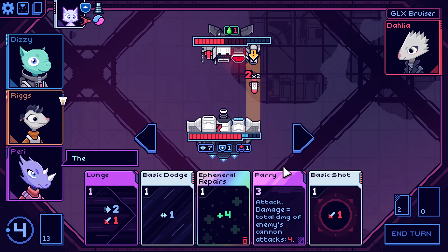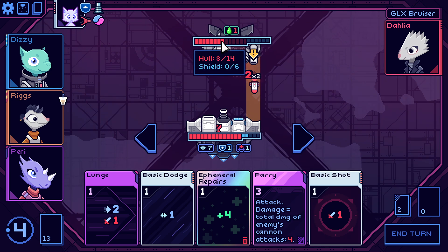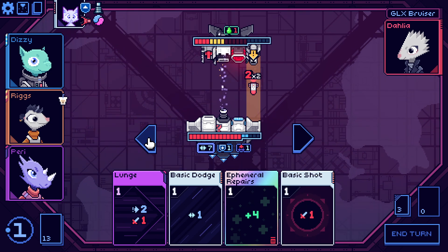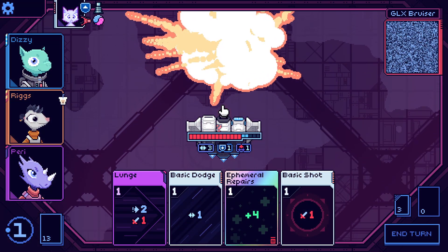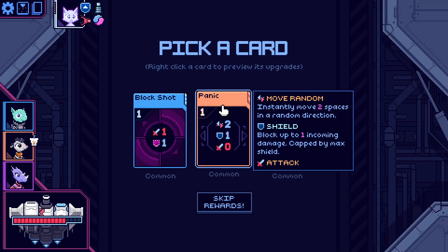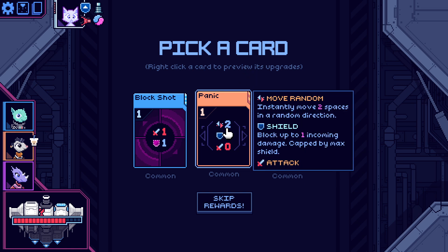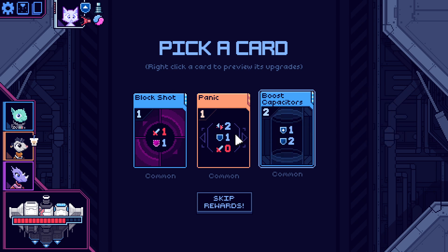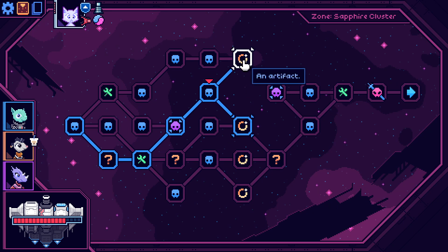That's going to do four and he'll be down to eight — and then we dance. It works! Panic — instantly move two spaces in a random direction, block one damage, do zero damage. Well, if I play it it's because I'm panicking — it's going to be worse for me. Gain two max shield.